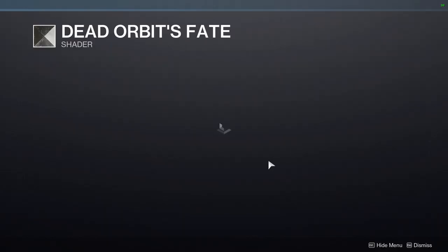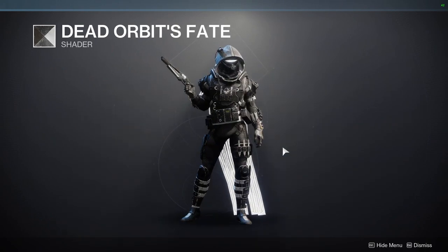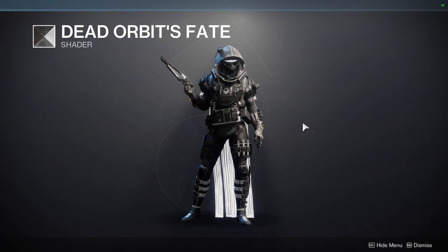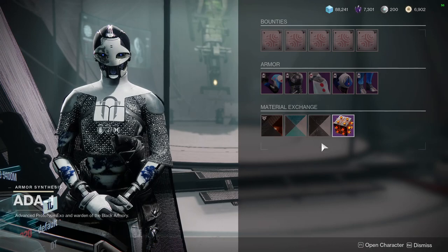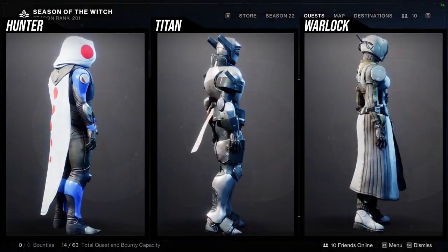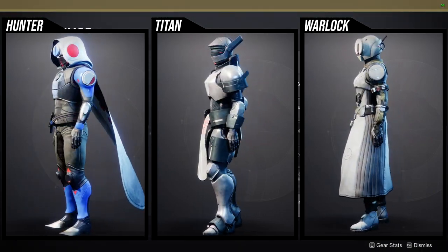Then there's Dead Orbit's Fate — this is a really good black and white shader if you're interested. Just be aware it is black and white unless you find certain pieces that are just black. There are definitely better blacks out there now. As for the armor set, I'm going to check it because I actually don't fully remember how it looks for the Titans and Warlocks.